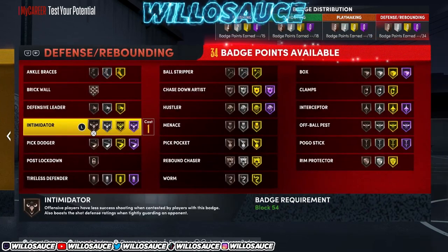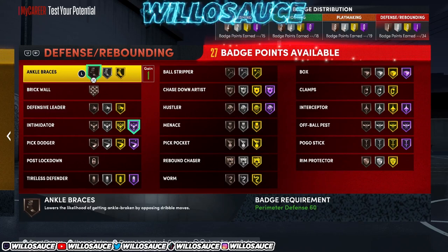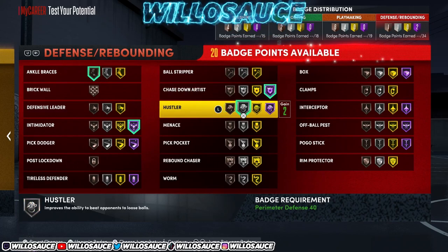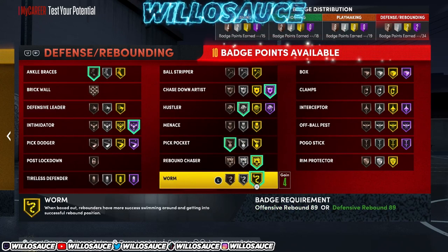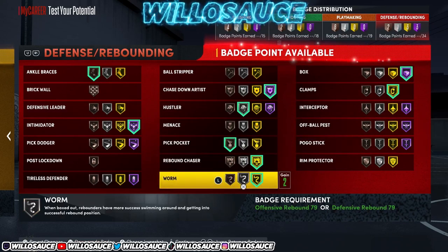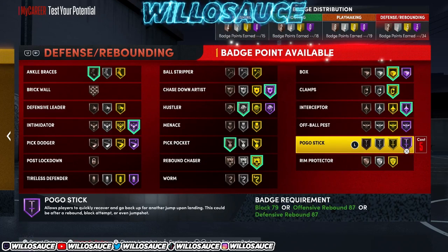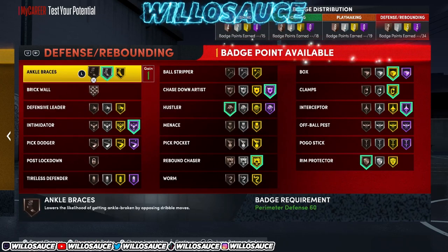For defense on the power forward glitch build: Hall of Fame Intimidator, you can put on Ankle Braces, definitely Chase Down, Hustler at least on bronze. Menace doesn't work; Pickpocket is okay. Definitely Rebound Chaser; Worm doesn't work great on gold but you can still put it on. Box at Hall of Fame, and Clamps. You definitely want that Hall of Fame Interceptor — that was the whole point of this build.